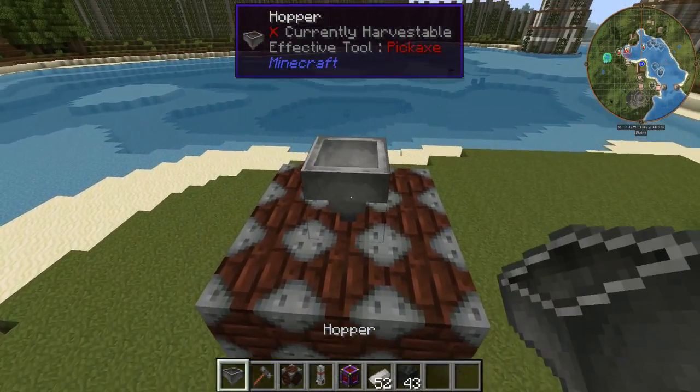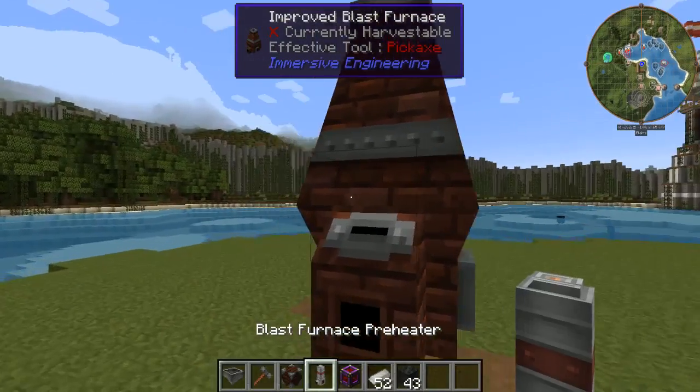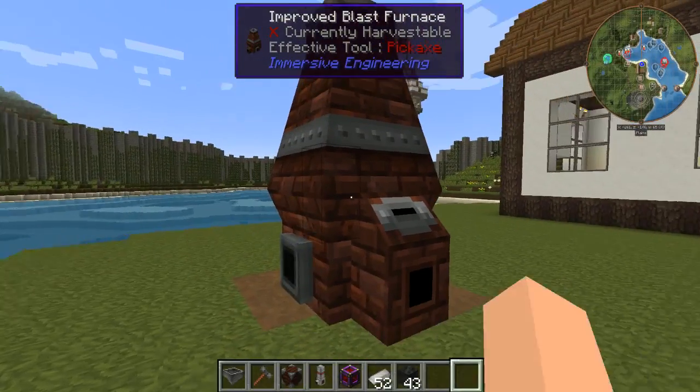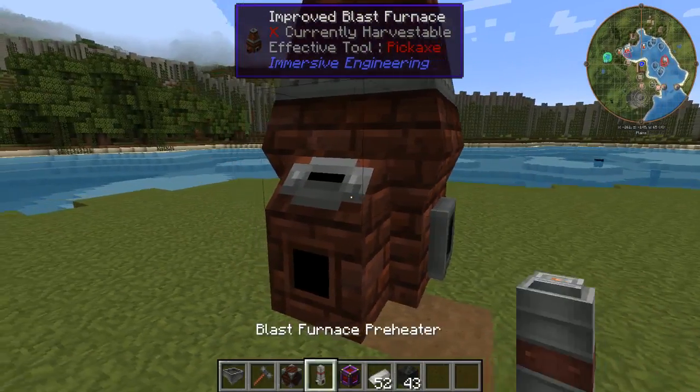Next, you want to put a hopper on the top like that, and then you're going to shift-click and pop it into this cool little Improved Blast Furnace. Now this thing goes faster, but it also can be automated a lot better than the others.